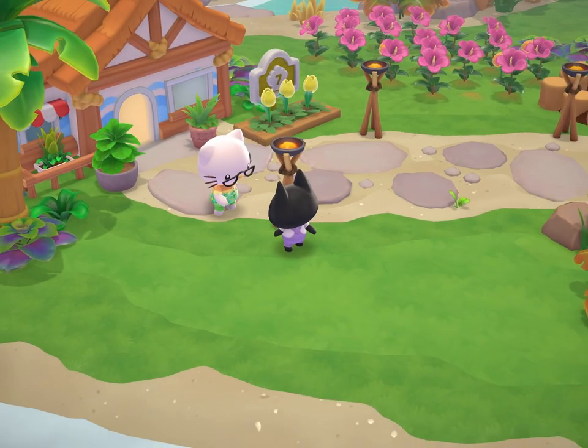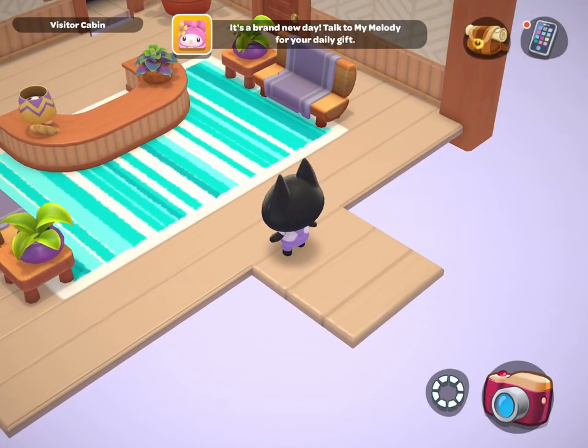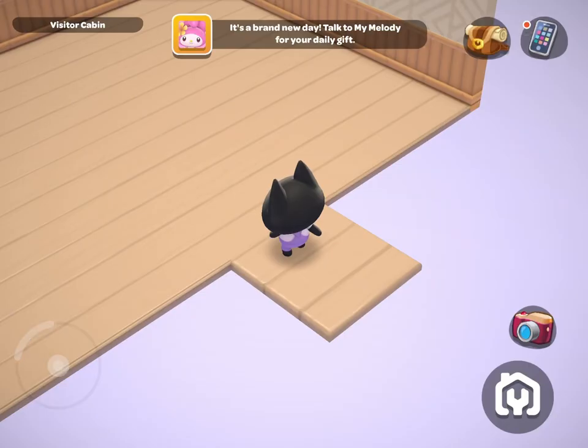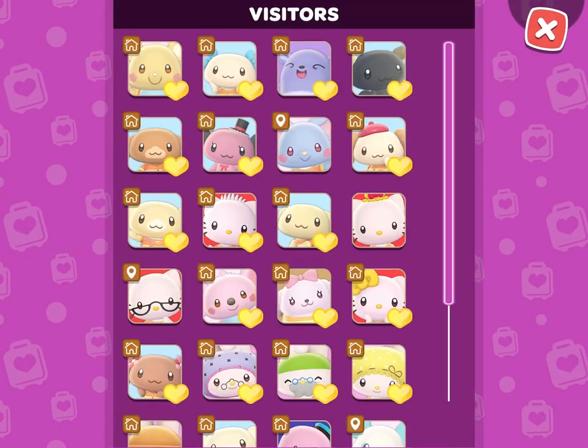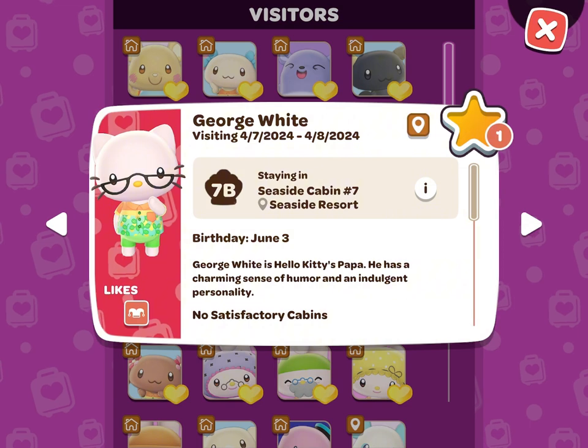He will not come to your island unless you prepare a cabin for him. You can check his cabin requirements by clicking the phone icon in the top right corner of the screen and then Visitors. Then click on his face, which will show you when he is traveling to the island and what his cabin requirements are.